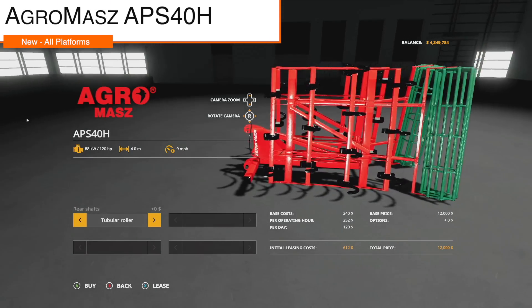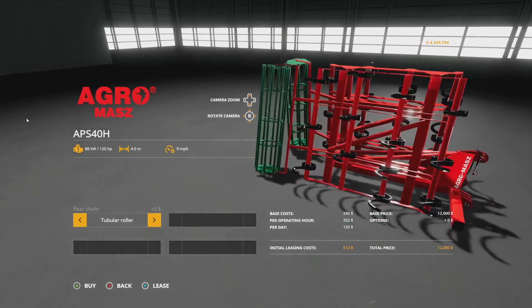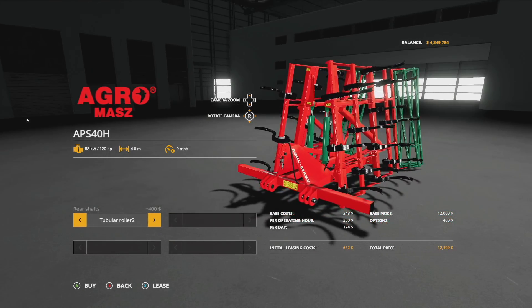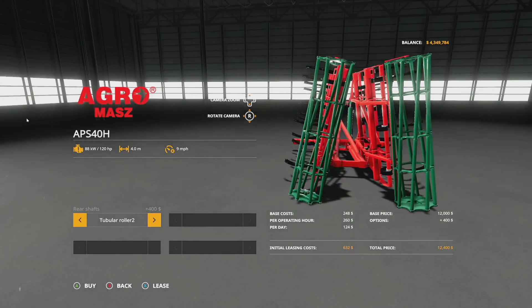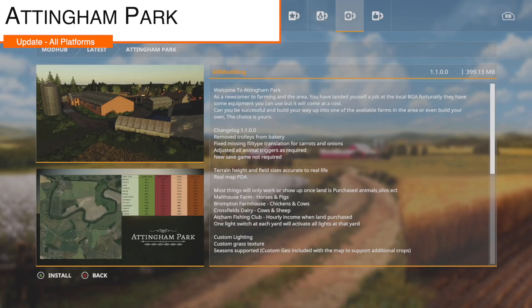Your next-to-last new mod for all platforms is the Agramass APS 40H — a new cultivator. It requires 120 horsepower, works at 9 miles per hour, and you can change the roller on the back between tubular and tubular two configurations.